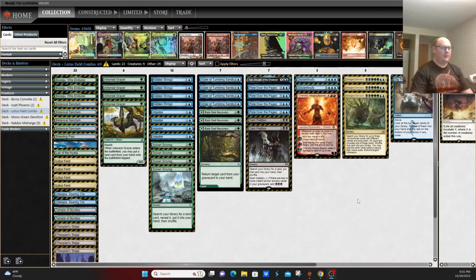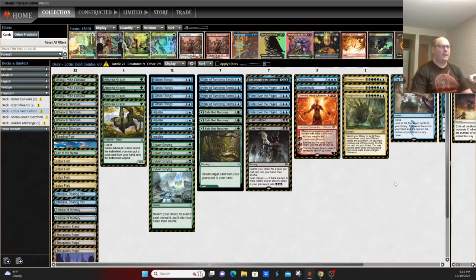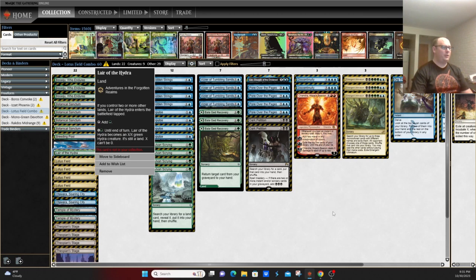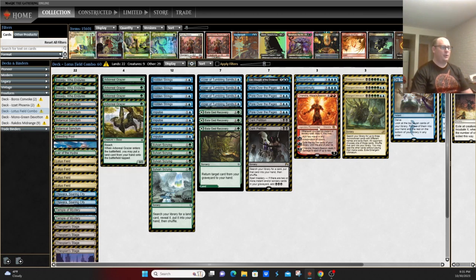Finally, a deck that's been continuously hanging out toward the top of the list — Lotus Field Combo. The engine has largely remained the same, but the kill conditions have changed over time. Currently it's on the Chandra, Hope's Beacon or Lair of the Hydra kills in the main deck. Basically, you tick Chandra down, dome your opponent for five, Bolas's Citadel to recover it back, dome them for five again, copy Bolas's Citadel with Chandra's ability, pick up the other copy and Chandra, and just continue the loop.